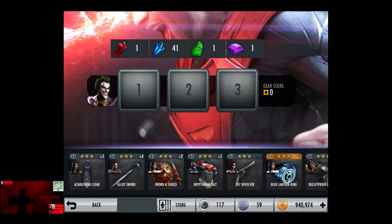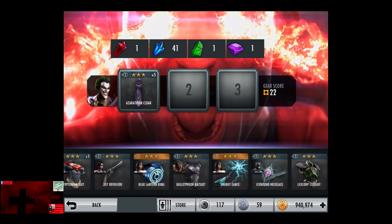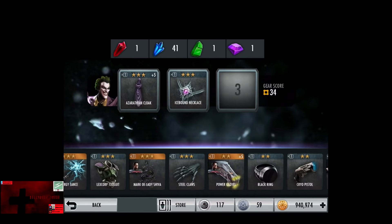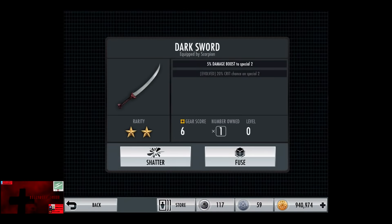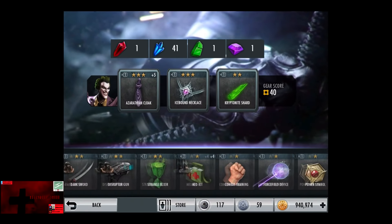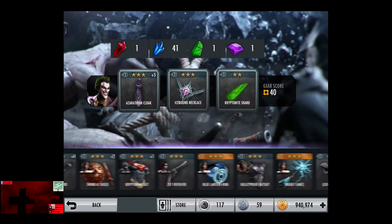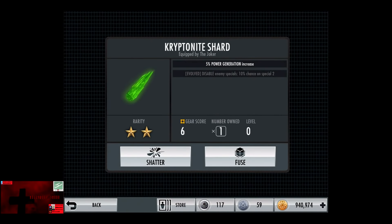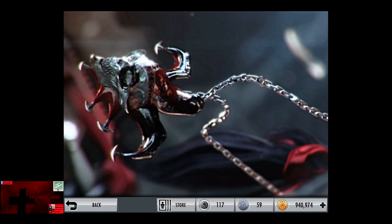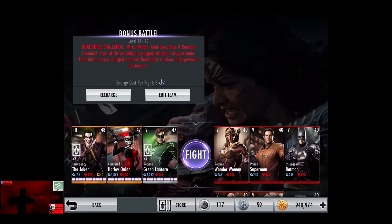We're going to take the Azerathian Cloak, which is power generation. We're going to take the Icebound Necklace, and there's one other power generation item that was not insanely high level — the Kryptonite Shard. I'm pretty sure that's the best power generation item that I have. Now you can see 10.5%, 18.5%, and 23.5% power generation from gear. The Joker gets 40% from Animated Harley Quinn and 25% from Regime Green Lantern.